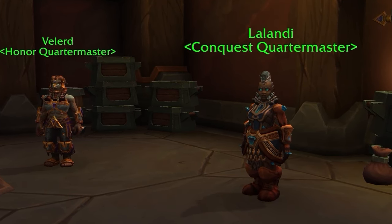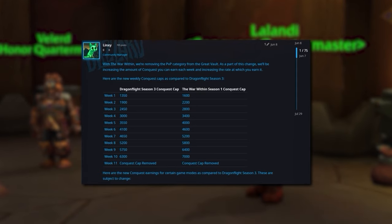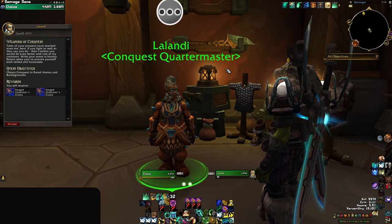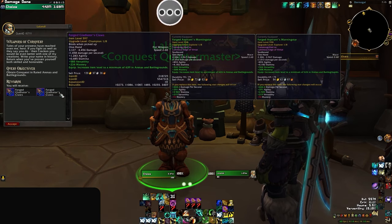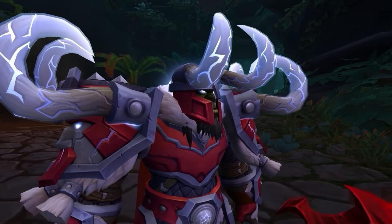Conquest is the premium currency for purchasing PvP gear. Like previous seasons, conquest will have a seasonal cap that increases week to week before the cap is eventually removed. There is also a new quest available this season called Weapons of Conquest. According to Blizzard, this quest will require you to earn 2,500 conquest and reward you with a shiny new PvP weapon. With weapons being essentially free, that allows you to purchase other items much sooner.